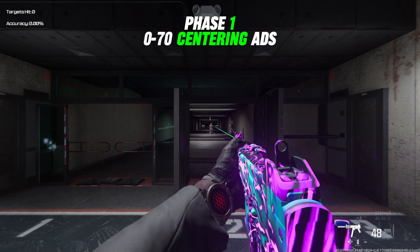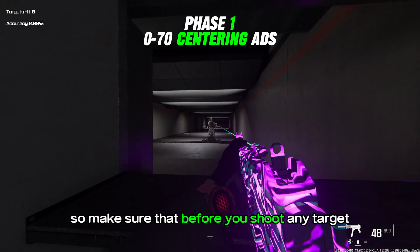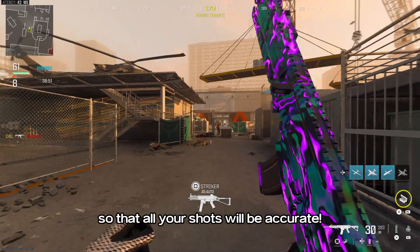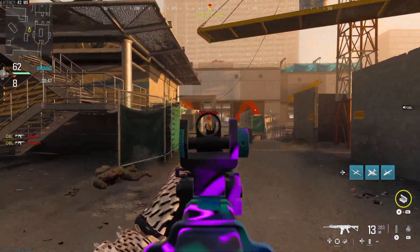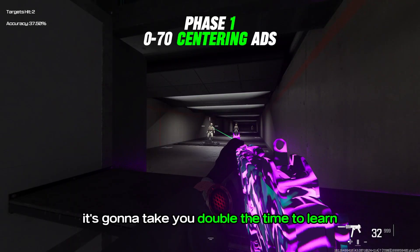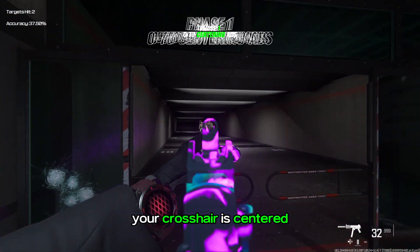On phase number one, for the first 70 kills, I want you to work on your centering. Make sure that before you shoot any target, your crosshair is looking directly at them so that all your shots will be accurate. I don't want you to be shooting near the target and correcting your aim as you're shooting — it's going to take you double the time to learn. Make sure that before you shoot any target, your crosshair is centered.